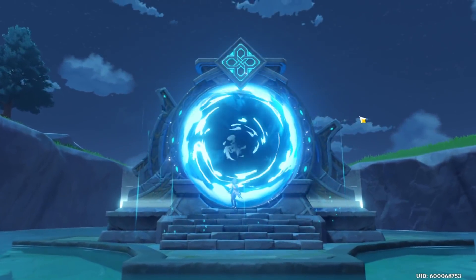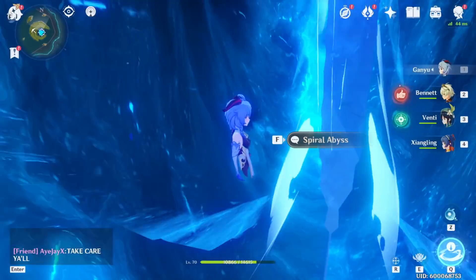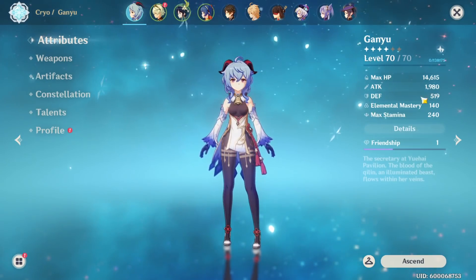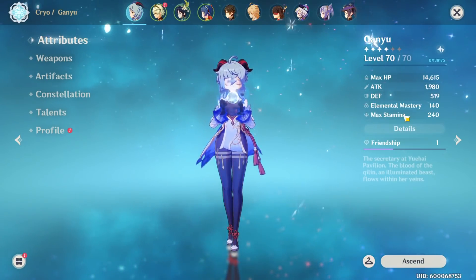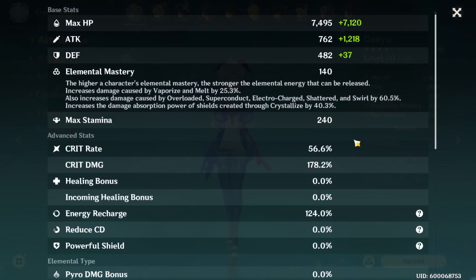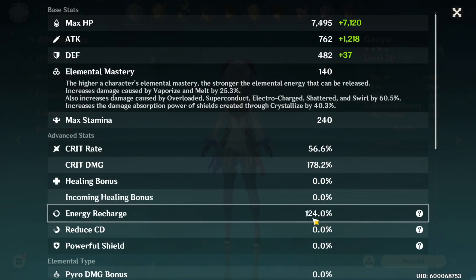We're going to be taking her into abyss. Let me go outside and show you guys the build. 1980 attack. Looking at the details: 56% crit rate — we'll probably get more inside the abyss — 178 crit damage, energy recharge is kind of low. But I'm not going to be relying heavily on her ult; the main part is going to be the charged shot, so that's okay. 61% cryo damage.